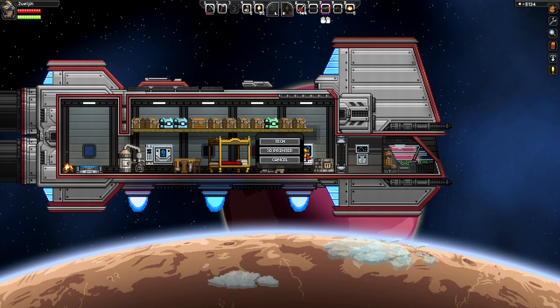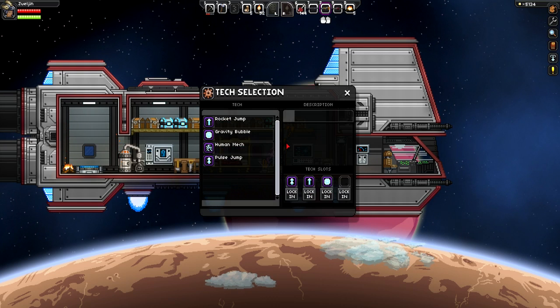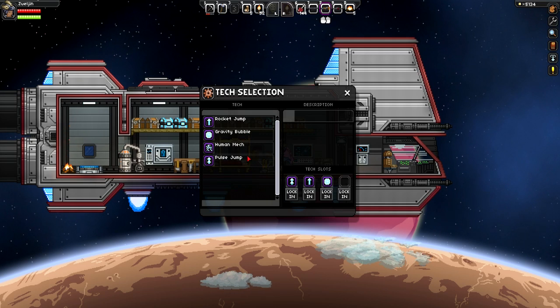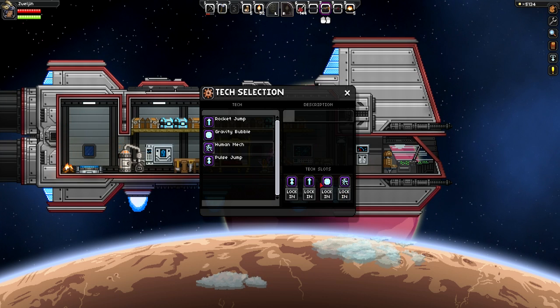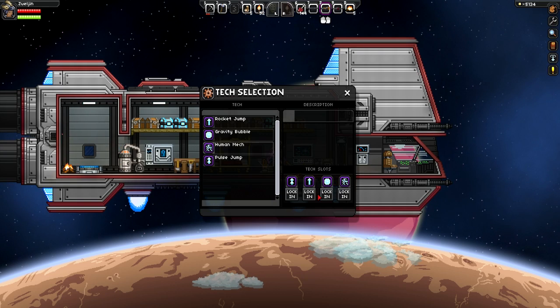This item here is the 3D printer and technical console. If you hit the tech, you'll see all the techs that you've collected in the left pane here, which you can lock in. Simply select the tech that you want to get and hit lock in, and you'll have access to that tech. You can only have 4 slots equipped at one time, and you can only have 1 tech slot active.